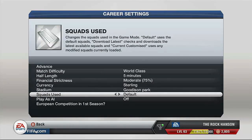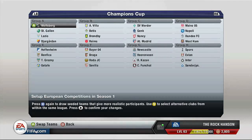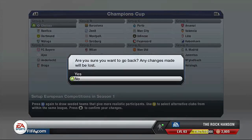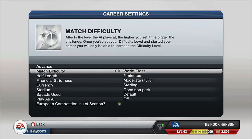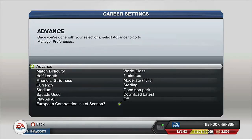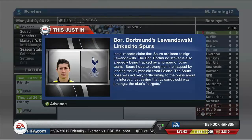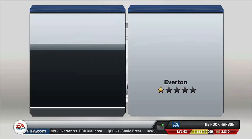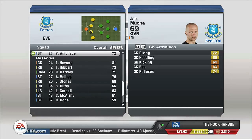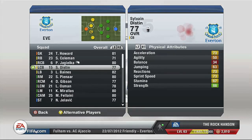I want to download the squad because I want the Champions League and Europa League with realistic teams, not the fake one — so I had to put one of those squads on since it went back to default for some reason. We have it on pounds, world class difficulty, I've been appointed as new manager, and the objective is to get to the FA Cup which I think is pretty realistic. Here I just have a quick look through the squad to see what areas may need improvement — for some reason Tim Howard wasn't in the team.